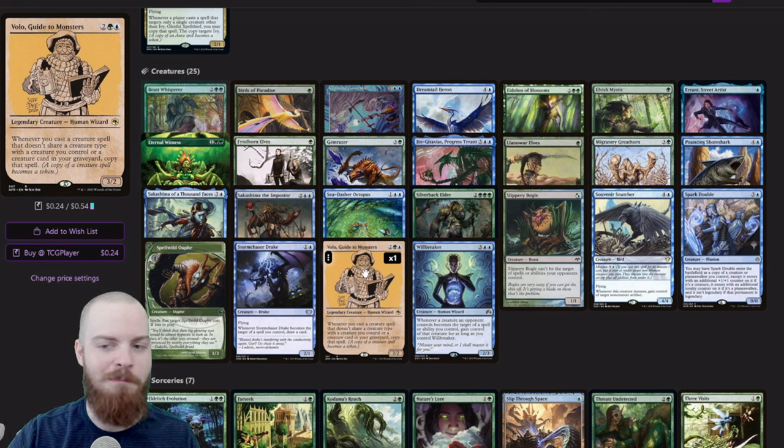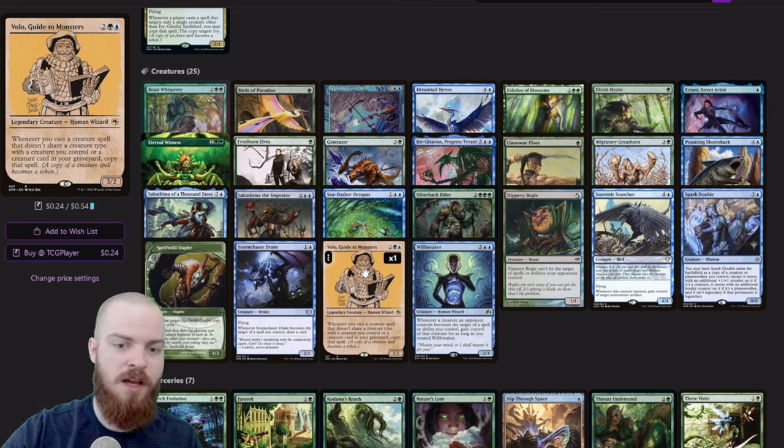We've also added an Errant Street Artist, which has Copy Target Spell — so when we copy our mutate spell, we can then copy it again with Errant. Added a Beast Whisperer so when we are casting our mutate spells, we get to draw cards. A Silverback Elder — super sweet card from Dominaria — so when we cast our mutate spells, we get to destroy artifacts and enchantments. We've still got the Oof as well as the Storm Chaser Drake, and then Volo, which will also copy our mutates. So a bunch of ways to just get a bunch of mutates on the stack, and we've cut back on less impactful mutate cards in favor of stronger cards in general.